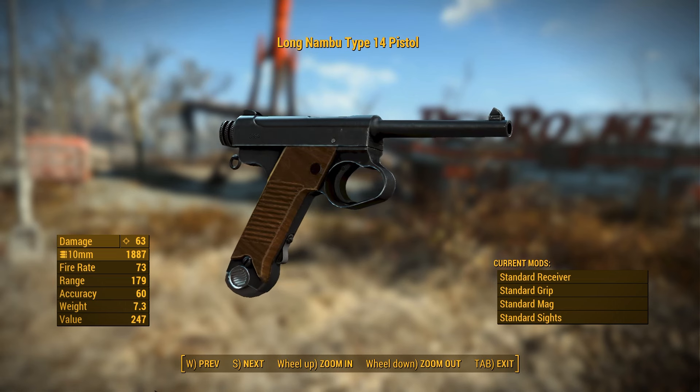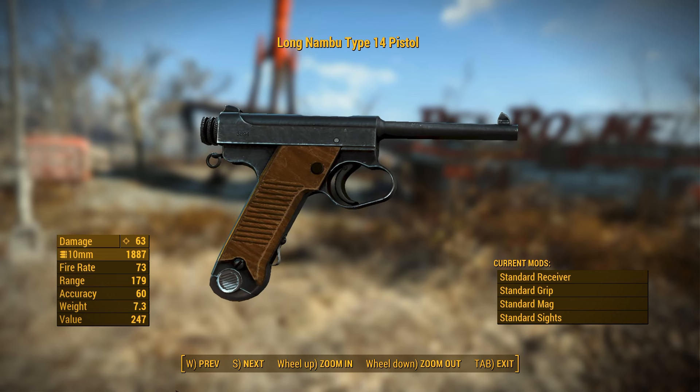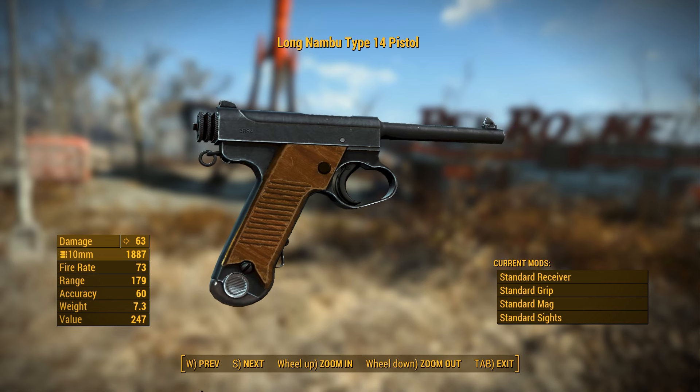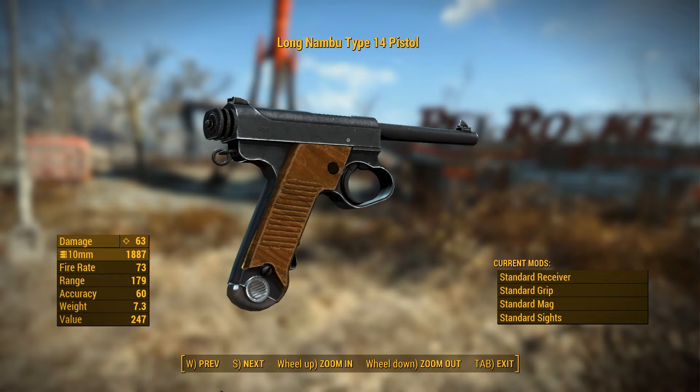Coming from the mind of General Kijiro Nambu, a man of inconsistent design success, the Type 14 is an upgraded version of the earlier C96-inspired Nambu Type A, and in fact went on itself to inspire one William Ruger in the designs of the Ruger Marks 1 through 3.